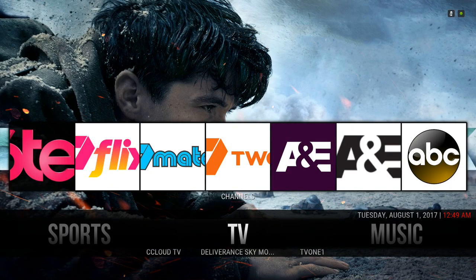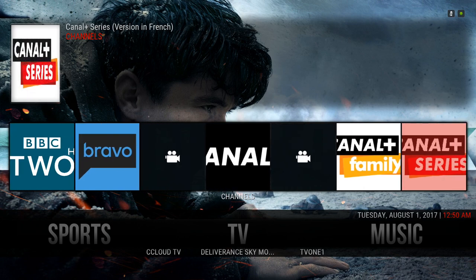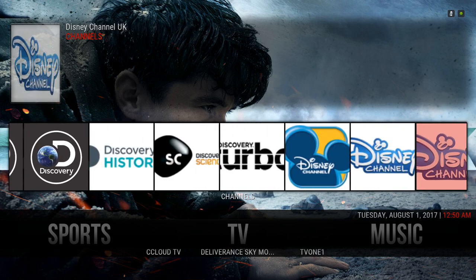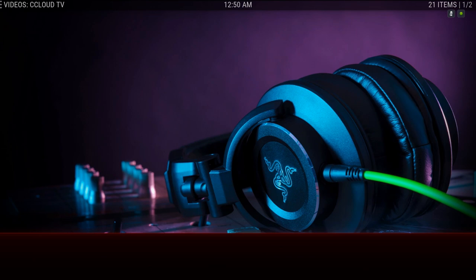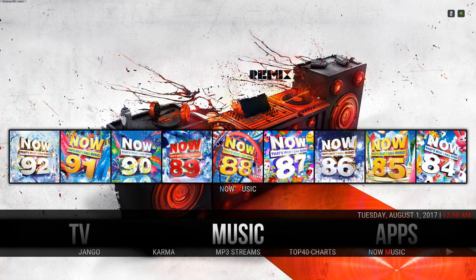Next we have our TV section. We have CCloud TV, Delivering Sky Movies, and TV One — giving you a huge list of TV channels. Here we have our music section. In the widget we have Now Music Videos, and in the sub menu you have Django, Karma, MP3 Streams, Top 40 Charts, Now Music, and Vevo Music Videos.